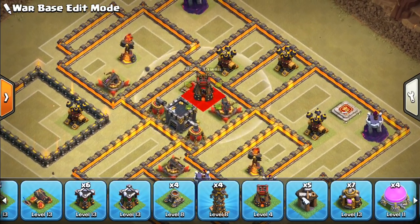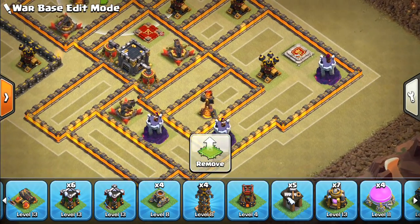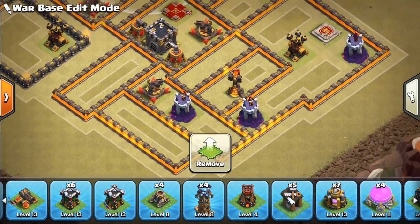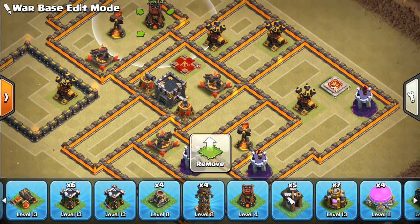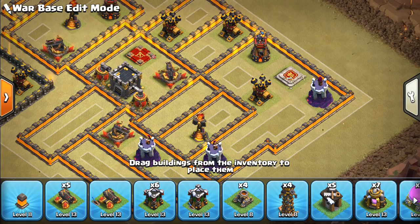We'll put the bomb tower here — it's near the queen, also near the inferno, and it forces a heal spell for hogs. Then put the other bomb tower probably over here to protect the king from getting swarmed by skeletons or something.